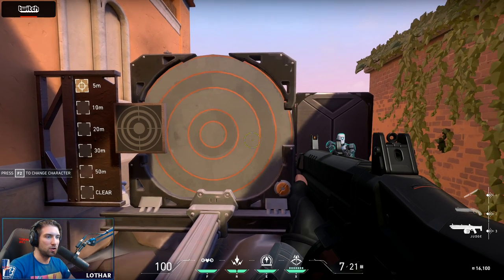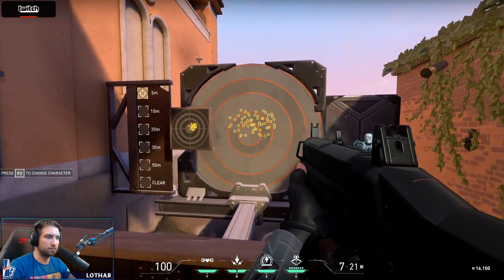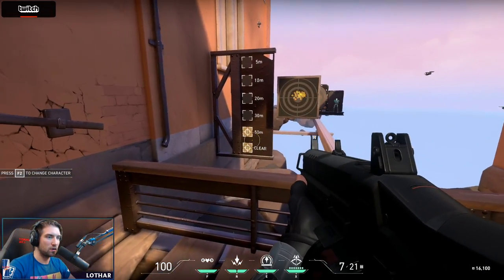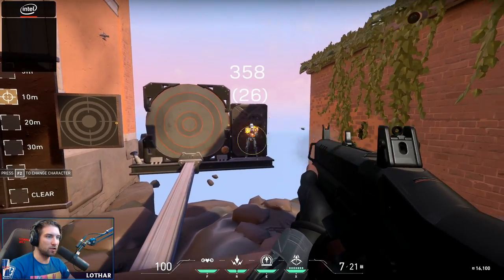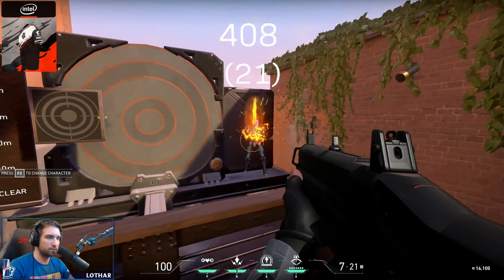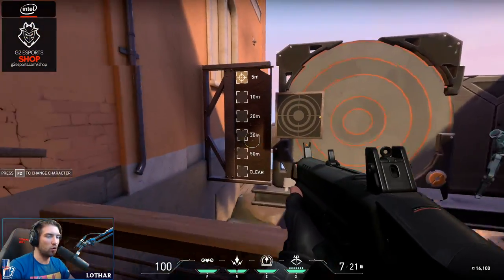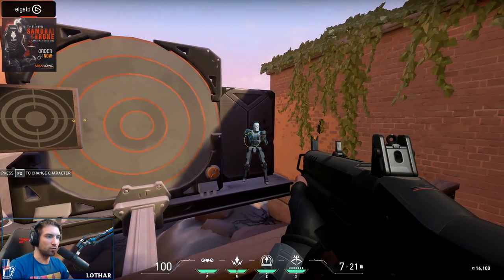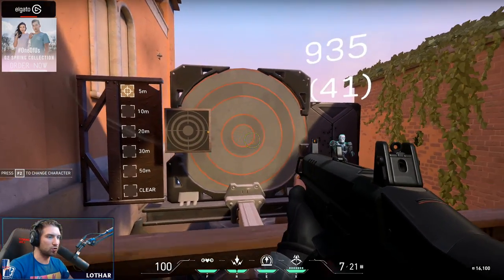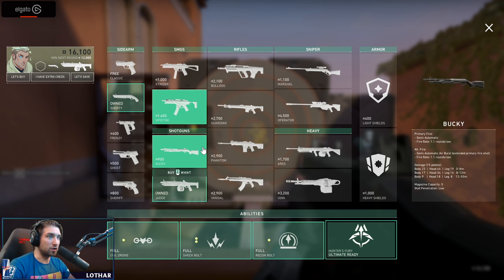The Judge is the fully automatic shotgun. It has no alternate fire, but it can deal a lot of damage quickly. It's a pretty awesome weapon to hold a bomb site when you're left alone. But it's not typically a weapon you'll choose to buy — probably never a standard purchase.